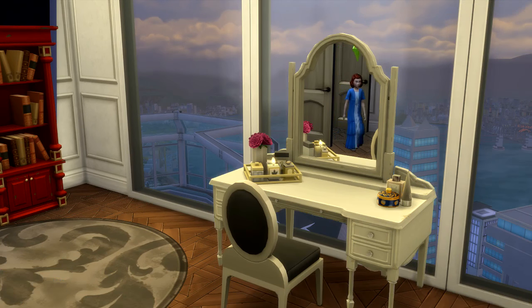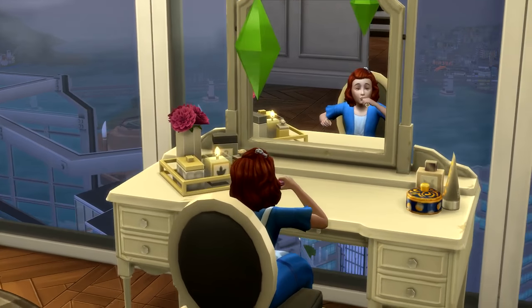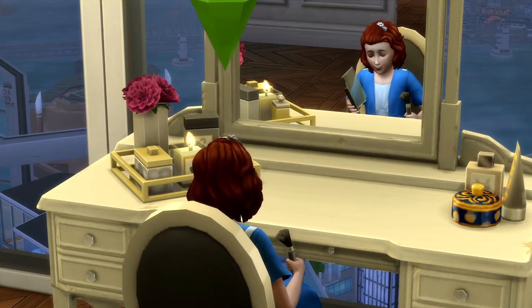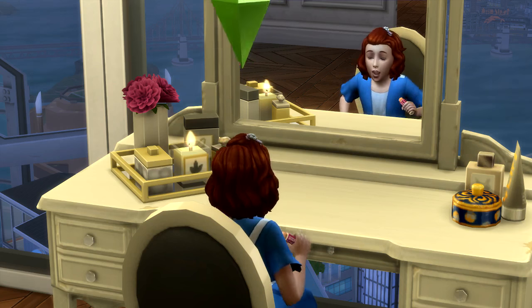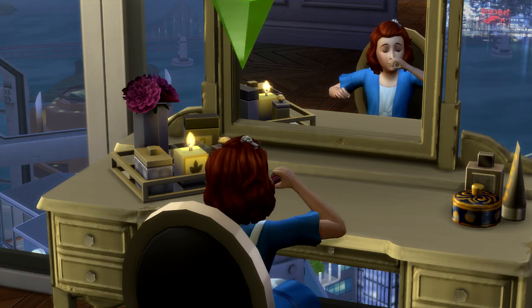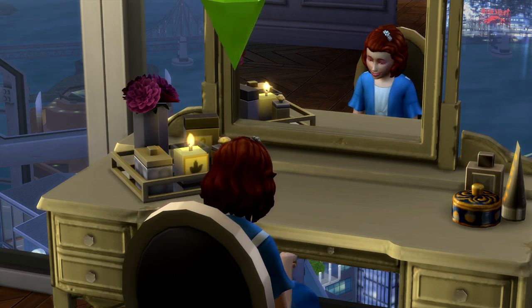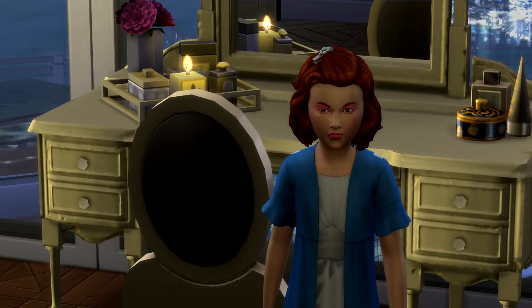Now that we're done with Create-a-Sim, I'm showing the new objects and interactions. Right off the bat, I'm having the little girl play with makeup — it's very cute how she smears makeup all over her face. There are different types of makeup your child sim can end up with; you can't choose it like you can for an adult. They'll smear lipstick all over their face, and once they use the powder puff, they're finished with the interaction. It does take a while, so you might want to speed through it.